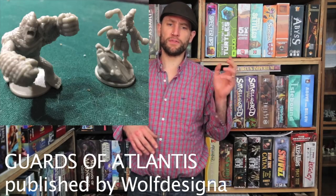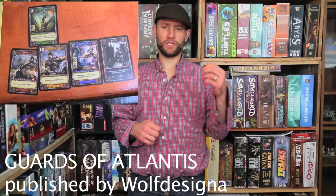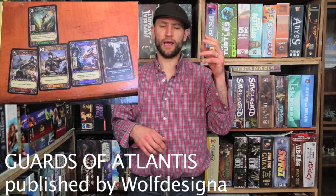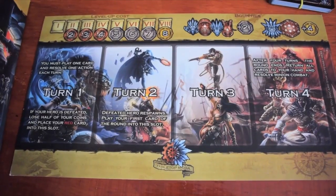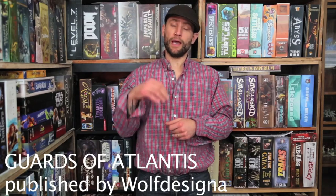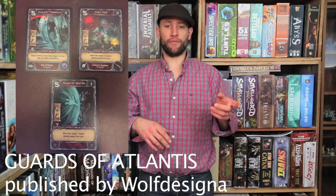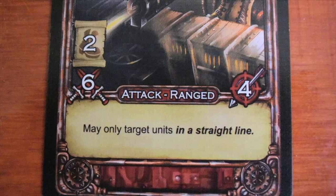Each hero has five cards available to them. One of them is always a hold card, which is effectively a pass. Then there's an attack, a basic attack, a defense, and a skill card. There are four turns in each game round. Each turn, a player places a card face down. When all the cards are placed, the cards get flipped up, and whoever has the highest initiative goes first — this number in the top left corner. Everyone starts doing one of the actions on their cards. You can either use it to move — this boot symbol on the side — or use the attack or the skill listed on it.